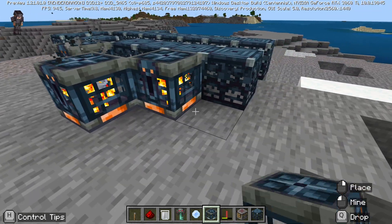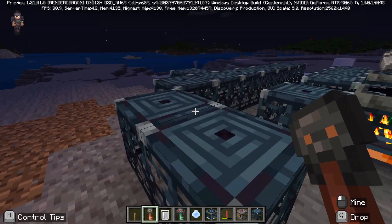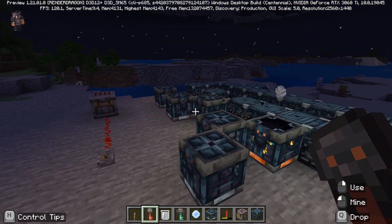The vault did work — I got the vault working, which was nice. If you use a vault and a vault key, it will spit out loot at the top, which is pretty good. It's working nicely using the vault key there.